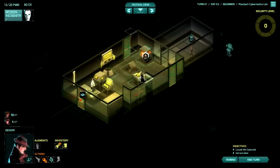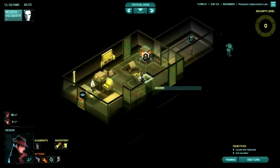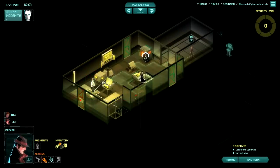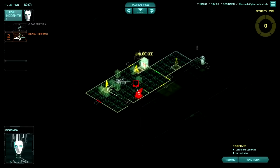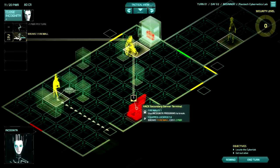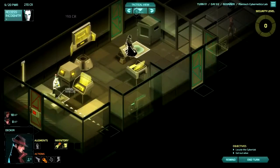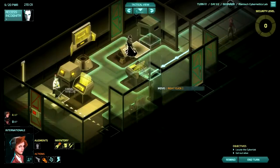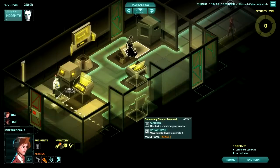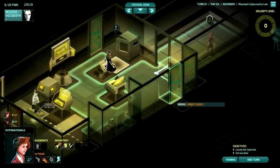Might have to knock this guy out. Try to predict his pattern, maybe? He's patrolling — he's going to go right. So let's camp out over here where he probably won't notice me. Meanwhile I can hack this safe. Hack secondary server terminal — okay, why not? What's inside this safe? Just more money. International, you can — this device is under agency control. If I have enough moves, I could potentially go through one of these doors. I can check out this door.